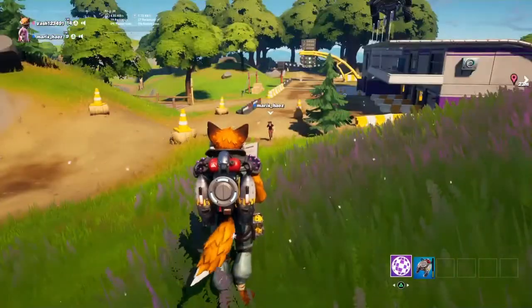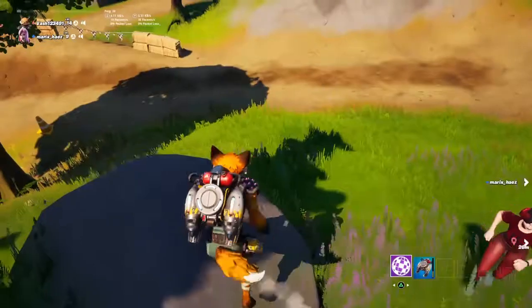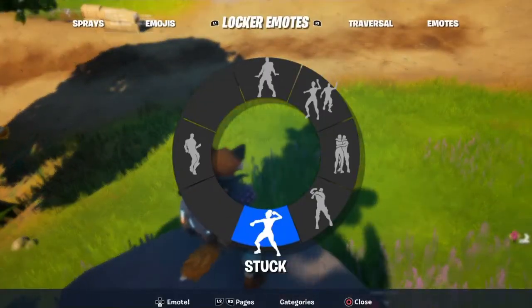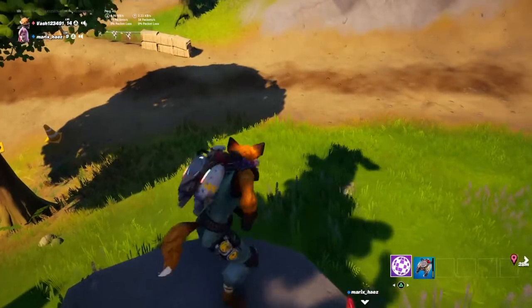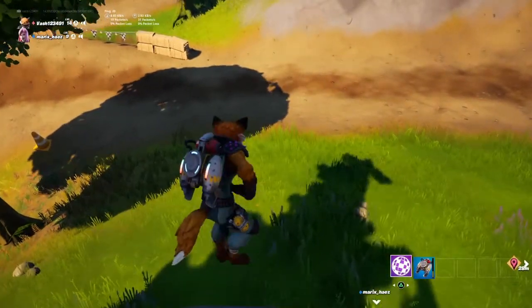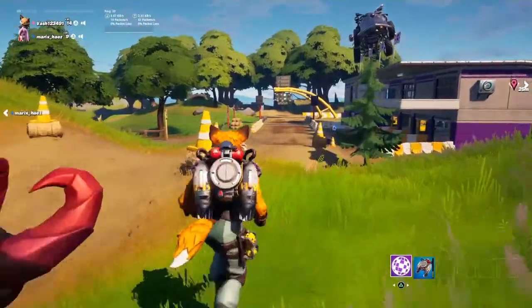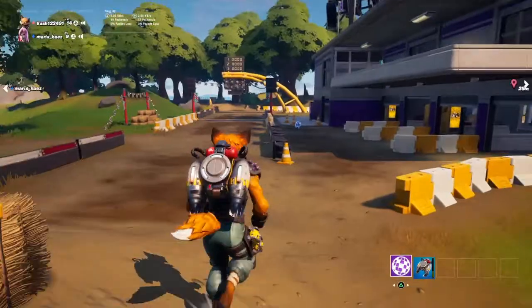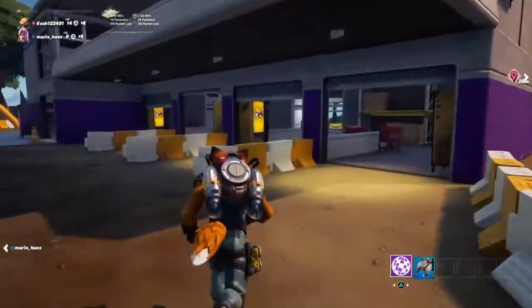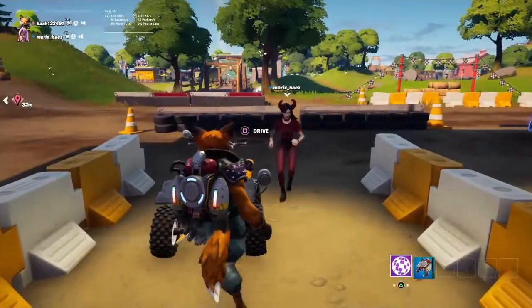Once you land you can't really do it anymore. If you're wondering if you could do it on the rocks, you can't do it on rocks. So just get a buggy like this one — or a quad — in Party Royale and try it out.